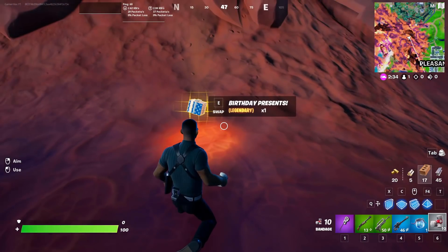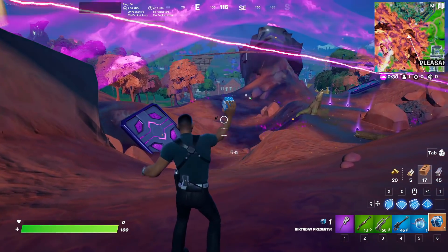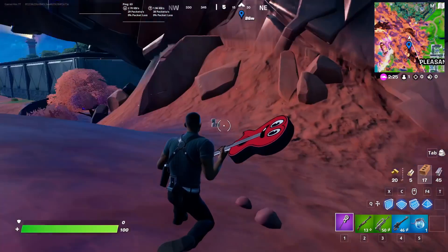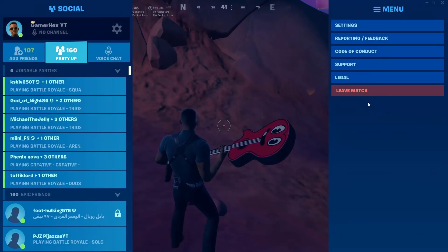By the way, presents can be found as floor loot. You can find them on the floor in any location around the map. It's completely random, and the probability of finding one is really low. So you need to keep searching and searching until you find one.